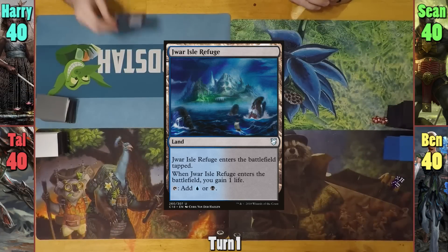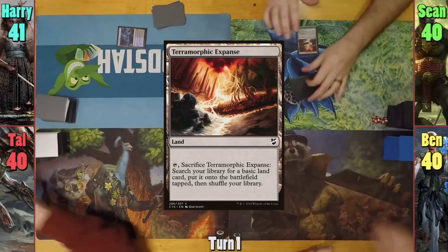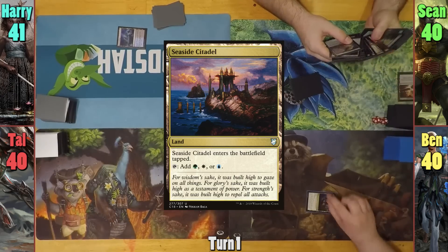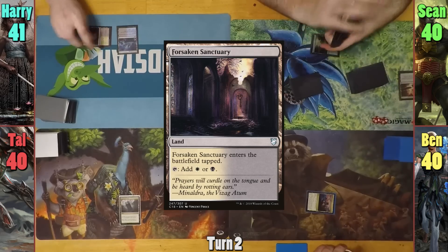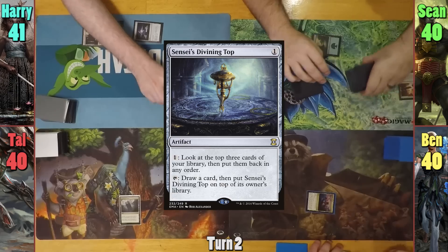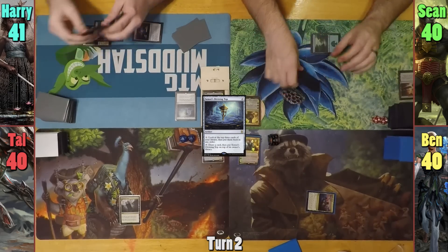Harry plays a tapped Jwar Isle Refuge, gaining one life. Sean plays a Terramorphic Expanse, cracking it to go and find a basic. Ben plays a tapped Seaside Citadel and passes. Tao plays a Command Tower, passing to Harry. Harry plays a Forsaken Sanctuary, and then casts Sol Ring. He taps the ring to cast Sensei's Top, and using the one floating, activates the top to rearrange the top three.